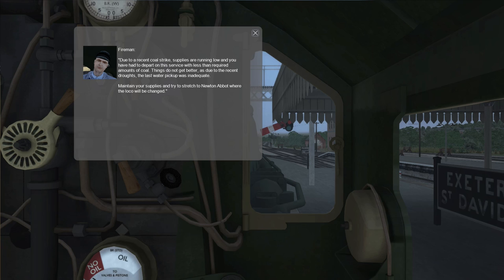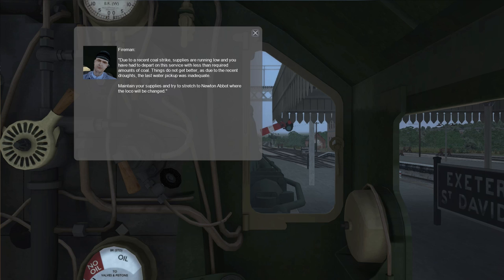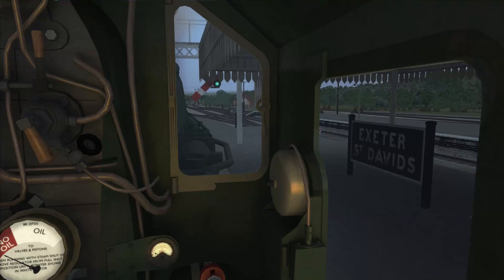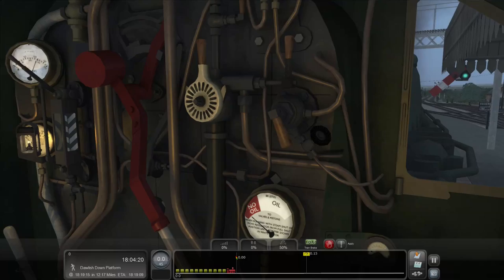Shoutouts go to Connor Harris and Transport Simulations — links will be down below, give them some love. So we're on the Riviera, 'Riviera in the 50s' — we're going to be on the Castle class locomotive. We already got our message from our fireman: there is a shortage of water on the line, so we're going to have to do things a little sparsely and save water to get to Newton Abbot, which is the goal. I'm going to put on driver assist — Ctrl+A — and let's go.